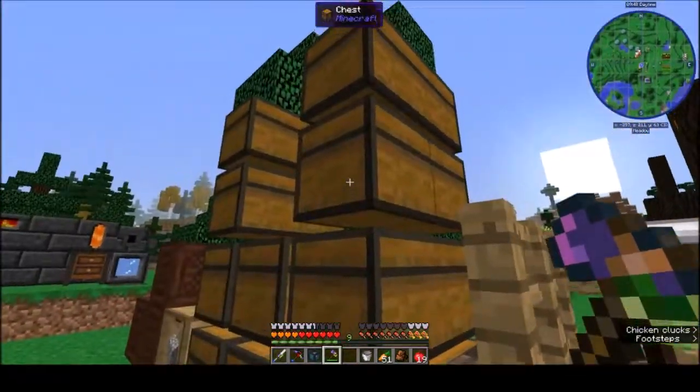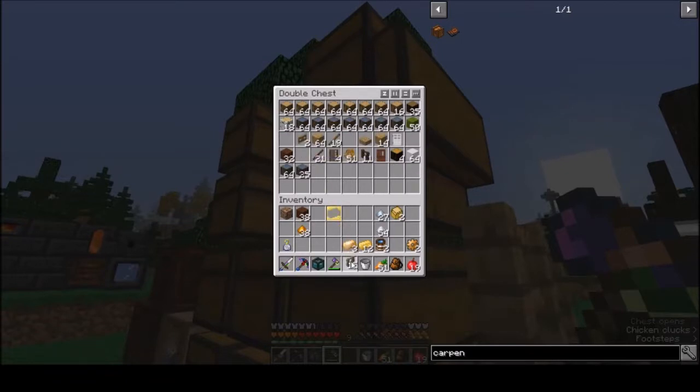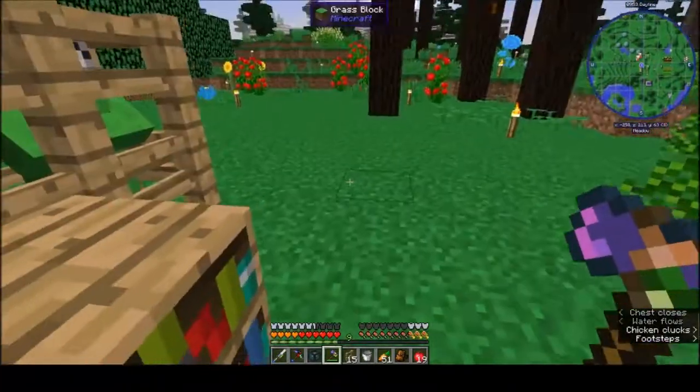I've got fences here — I want to make sure I block this villager in because I've had him run off on me before. There's a guy that pops out of here and I don't want to lose him.